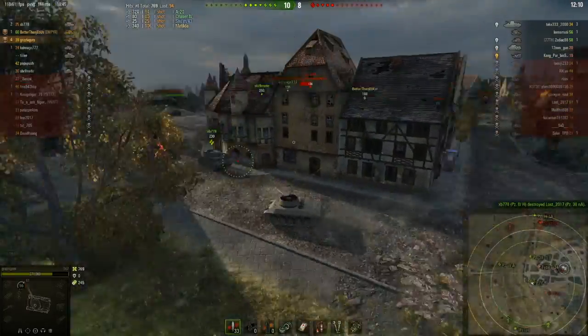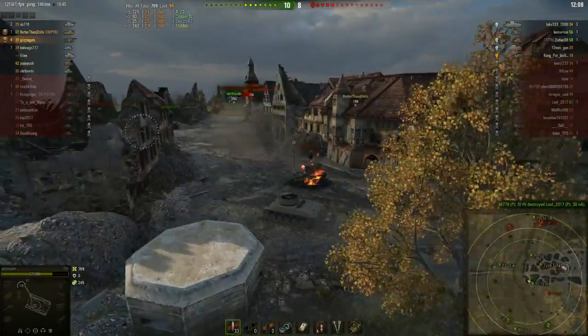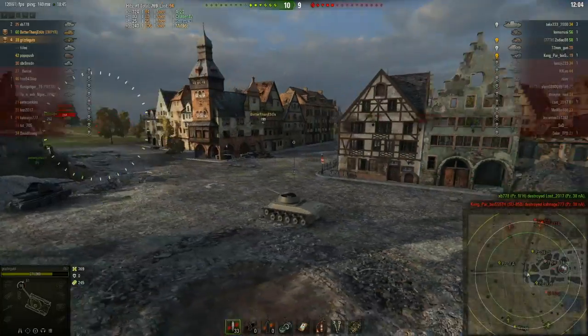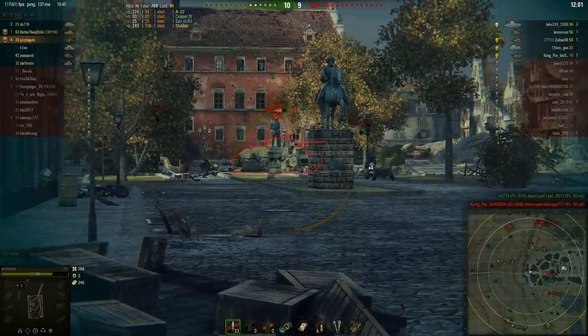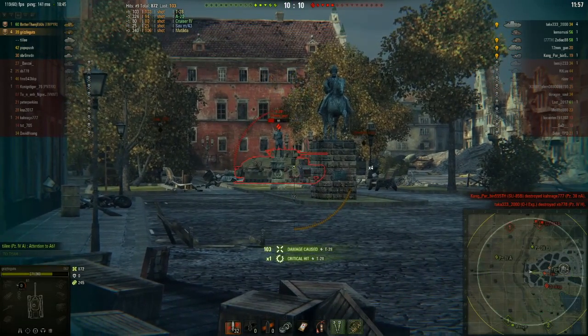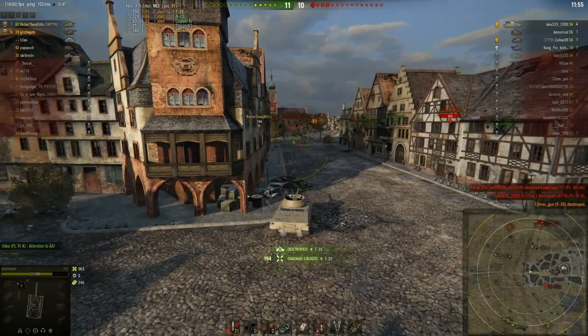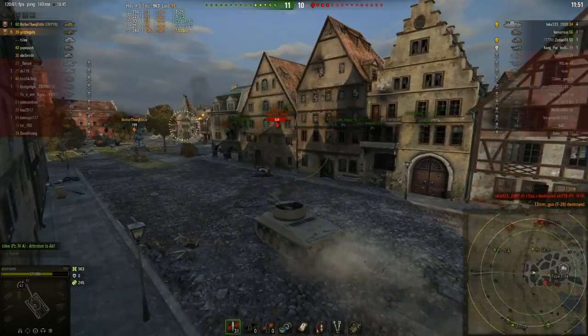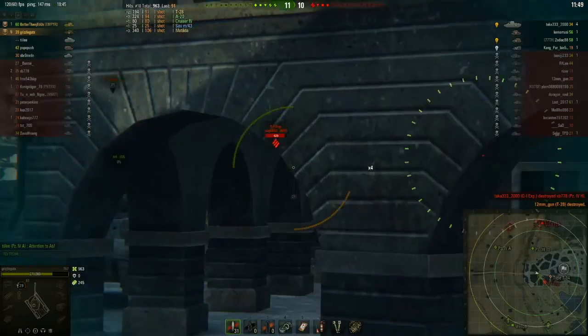Grizz is going hunting now — and why not? But the enemy tank dies before we can get the shot onto him. I'm pushing further into town; you can see my map position there, scooting around those buildings trying to find the TDs up on the hill. And there's the T28 again, who is about to die.